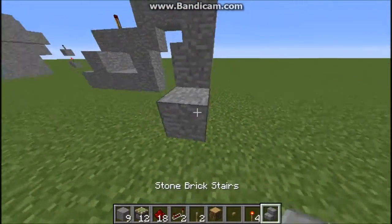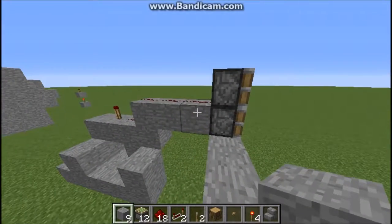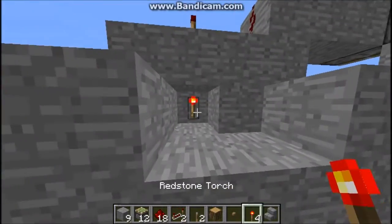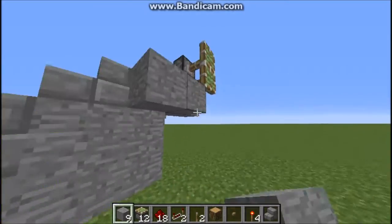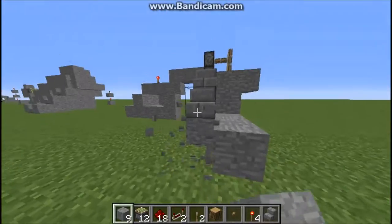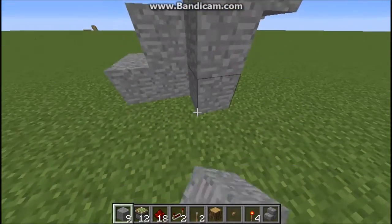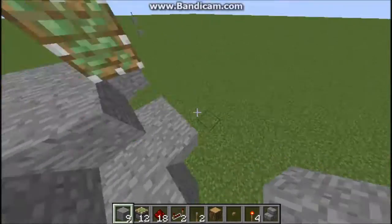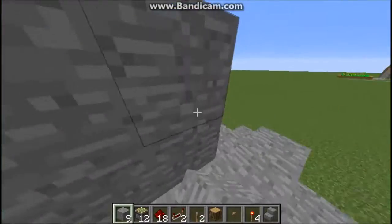You can just build stairs or it doesn't matter. If you have a survival world you might not want stairs — just make it look like a mountain. If you're on factions or whatever, you can do that. You might want a cliff-looking thing, something more natural looking. You can turn that into a mountain and just lock that up.